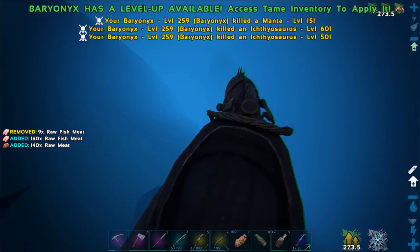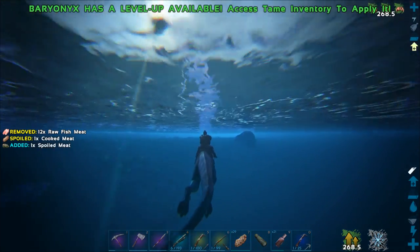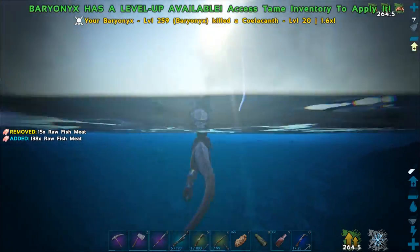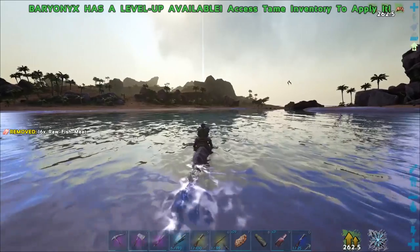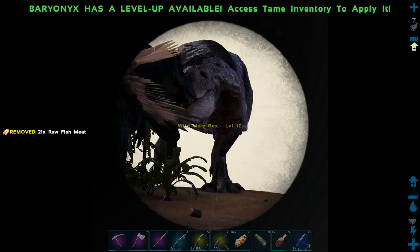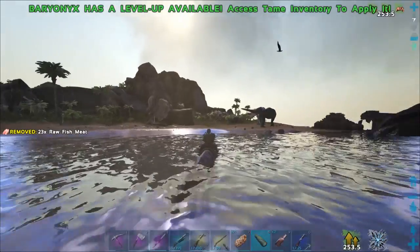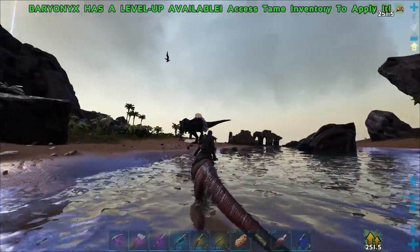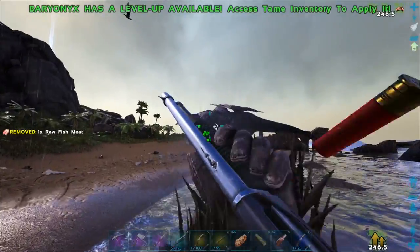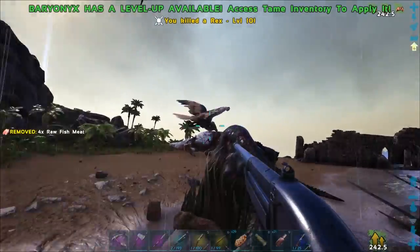All right, we got one megalodon. We're also eating up a bunch of meat. There's some rexes - please be high level. Why are they both level 10 and male? I feel like I'm messing up with the spyglass. Yeah they're both level 10 - what the hell. There's the cave entrance.